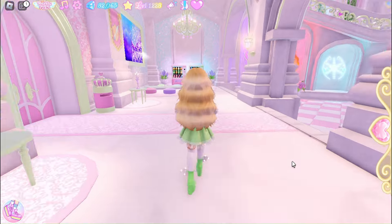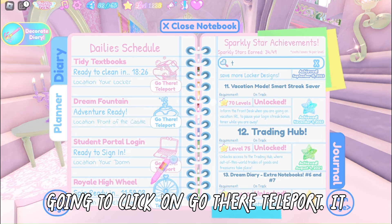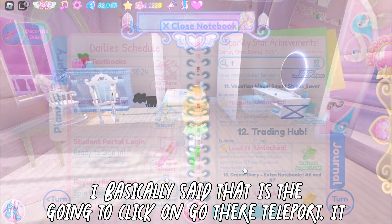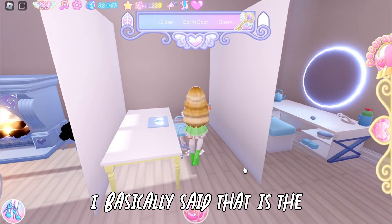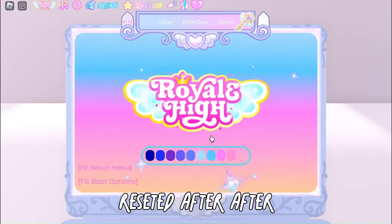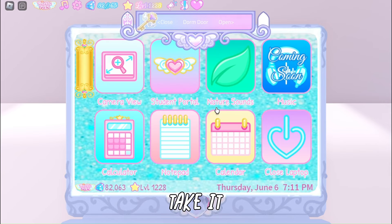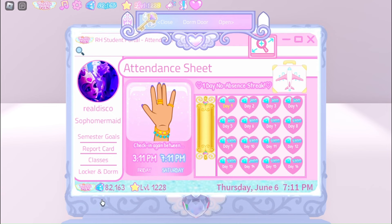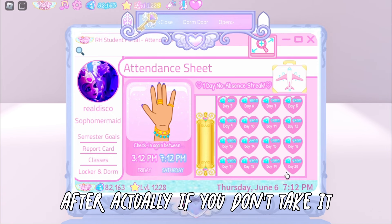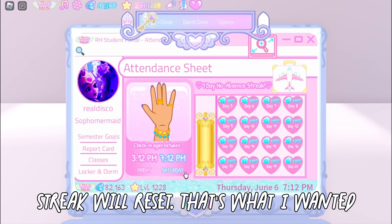For the daily login, click on the button I mentioned and use go there teleport. An important point: the login streak will reset if you don't claim it within 48 hours, so make sure you log in regularly to keep your streak going.